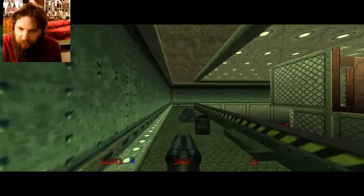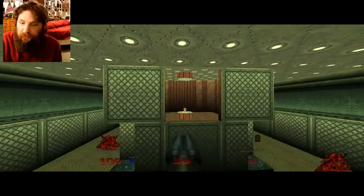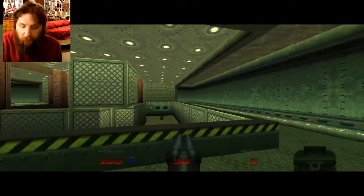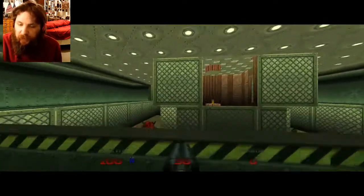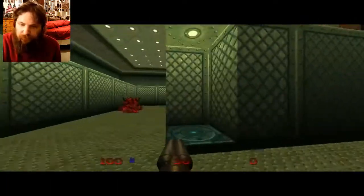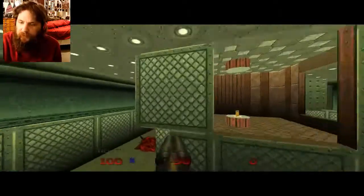Looks like he's a nightmare imp — a semi-spectral imp. That room there has the yellow key card we will need. Notice that I cleared out the area of enemies before I decided to go there. That way I can do it with more ease.